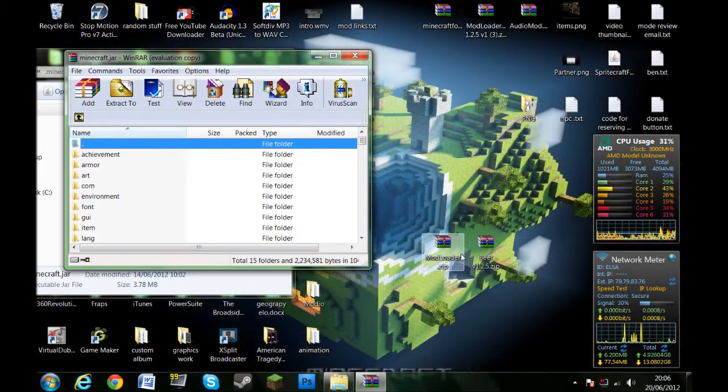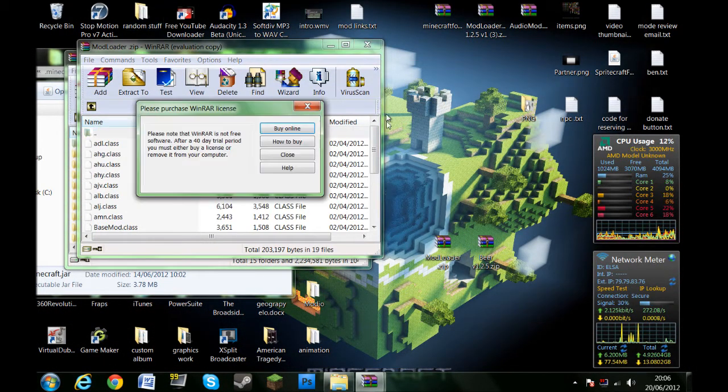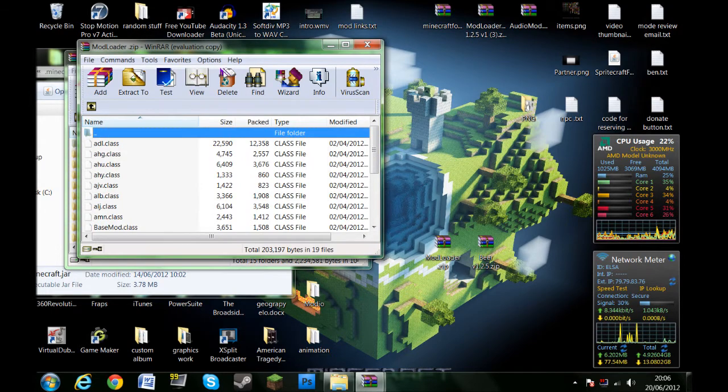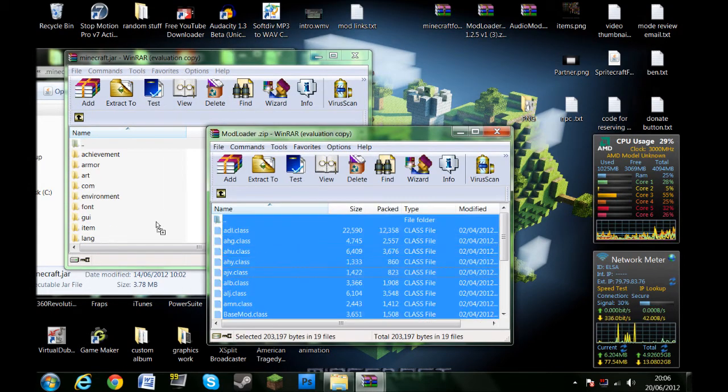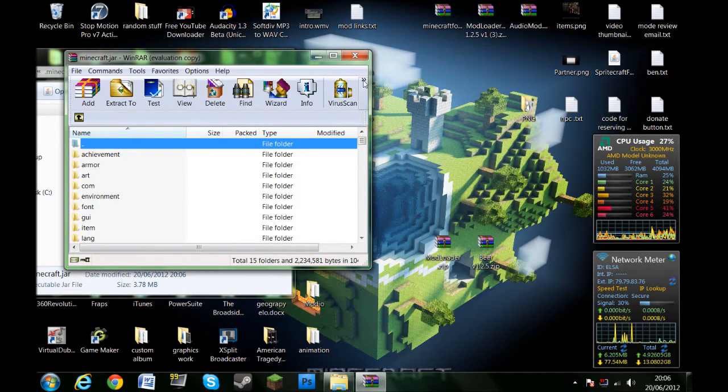If you have a META-INF folder, just delete it — I do not have one since I have already deleted it. Select all the class files from mod loader, drag and drop them in, and hit okay.